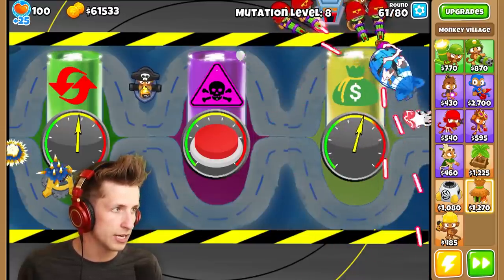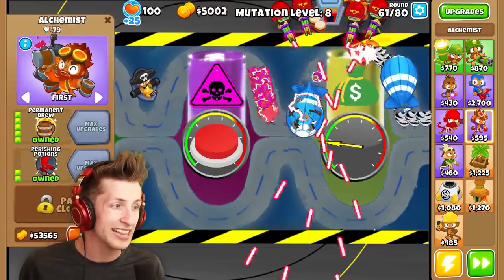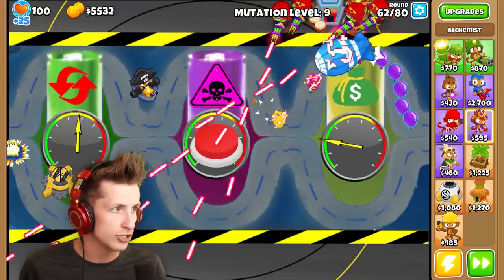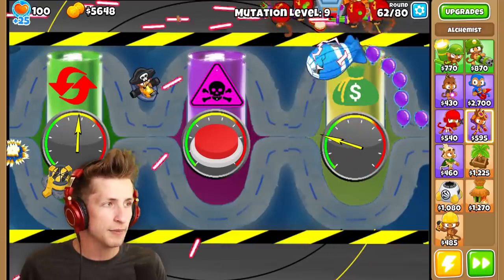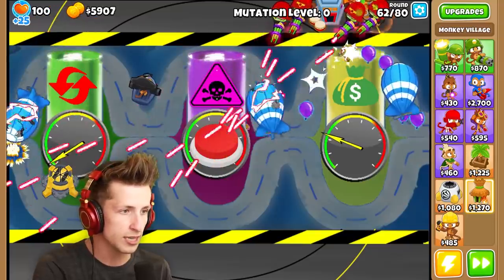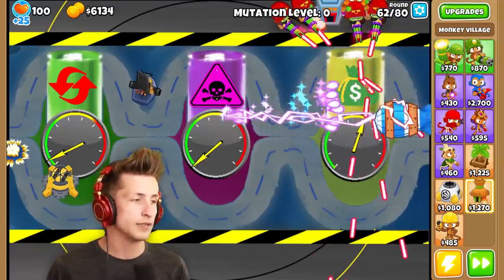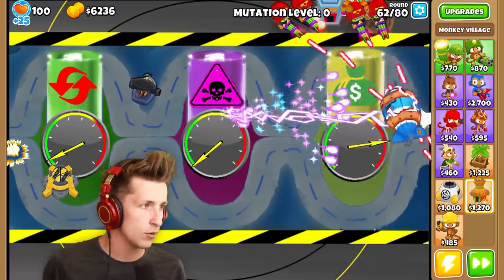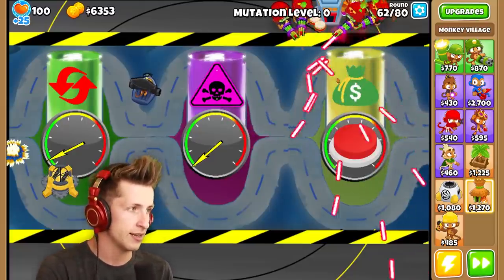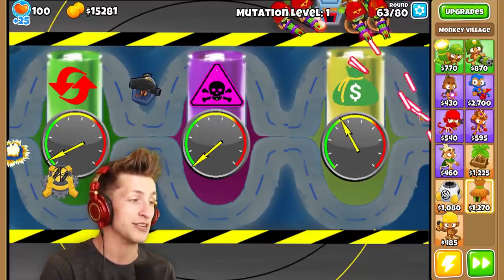$61,000 — I'm actually trying to save money because I want to get the permabrew. I love how much money we can get — that's so fast. Mutation level 9 — I'm going to stop popping balloons because the mutation level is starting to get pretty high. So I want to be able to reset the mutation level. Let's also use this ability from the middle vial — that's going to take out all the other balloons, and then we can start working on getting a little bit more money. We have all these alchemists that have generated all this money — it's really, really nice.